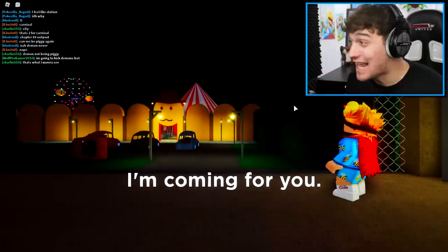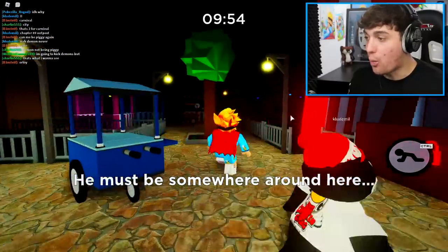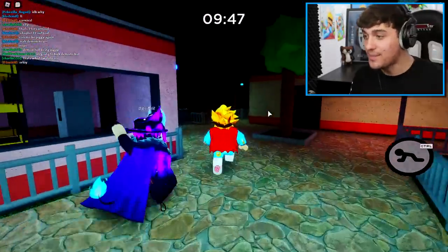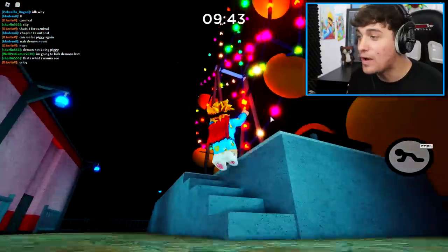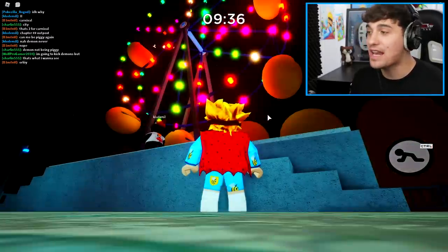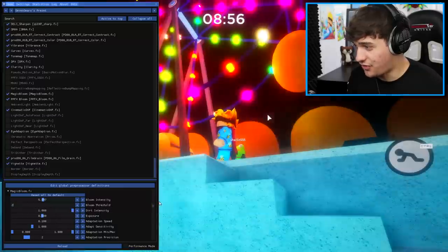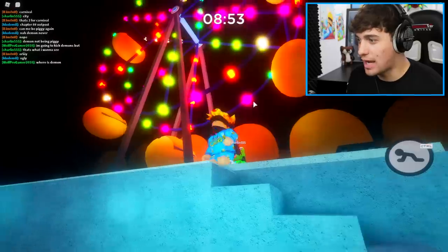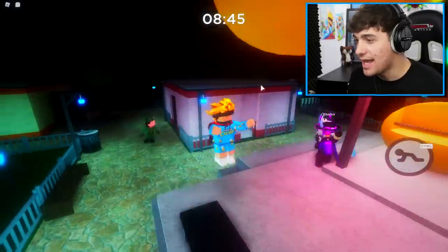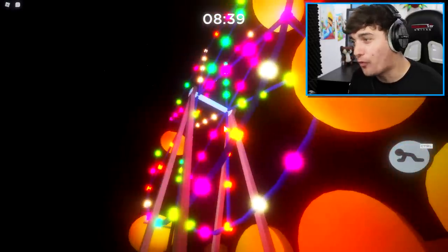Ladies and gentlemen, this looks amazing. Oh my goodness, are you kidding me? Mr. P's Carnival literally looks so good. Why does it look so amazing in these graphics? It actually dims the distance as well — it's shadowing, so it literally means you can't see too far ahead. But look at what it does to these lights. This is without the just normal glowing lights — it gives a blur. I can actually make a difference if I just do this. Oh my goodness, I made it so much brighter and so much more colorful. This doesn't even look like a Roblox game anymore.